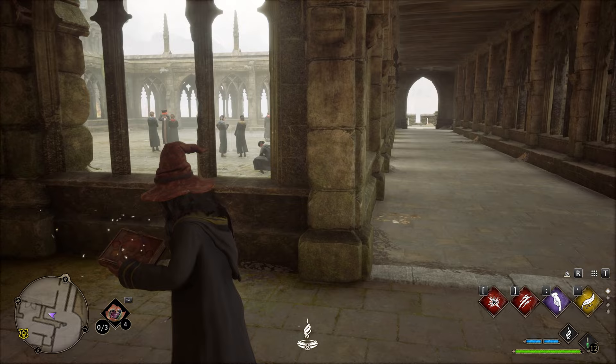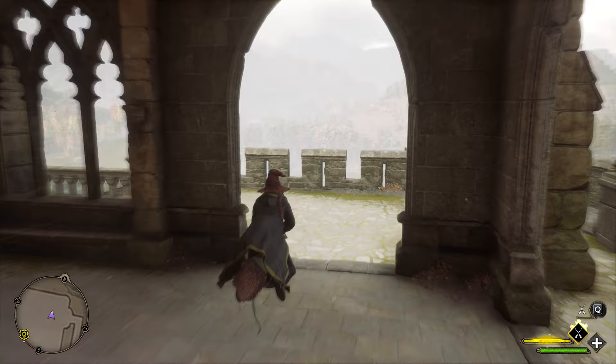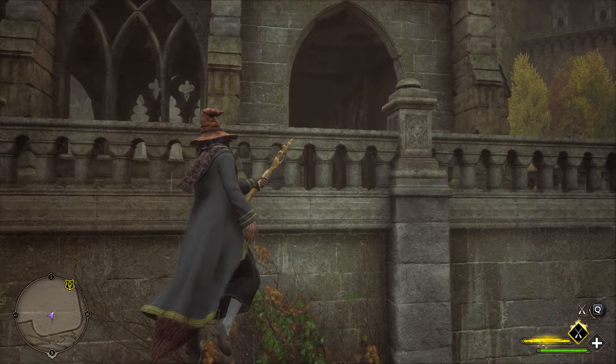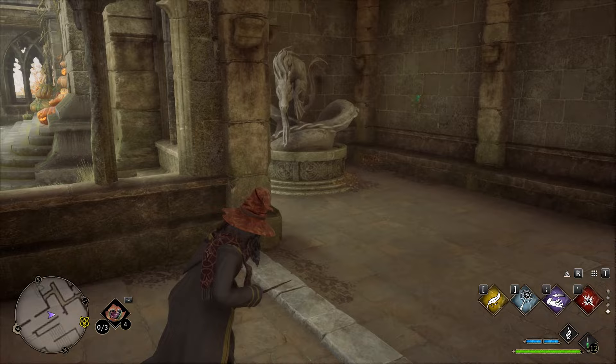Then hop on your broomstick and go down towards the left where you will find another mirror. Light this up, then hop on your broom, go up and then straight down — the moth is right over here. Run back down this path to the stairs to get back to the mirror and place the moth to secure another page.